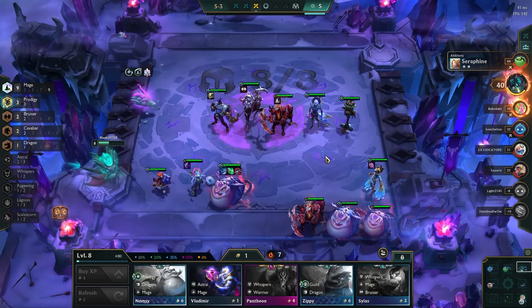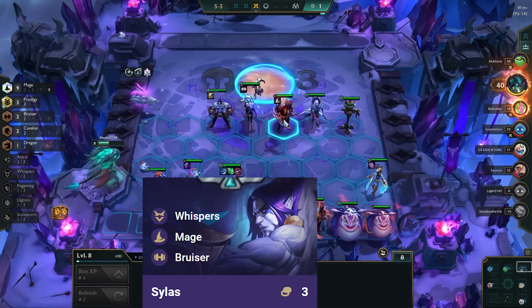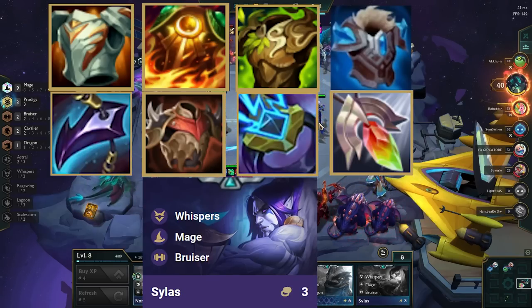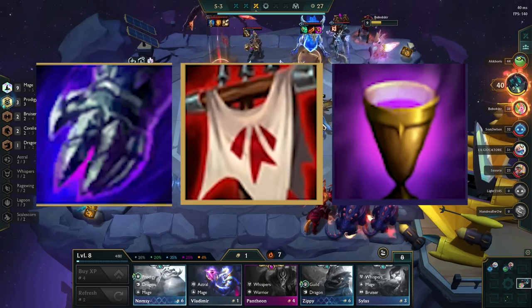After you have made Namsi items, you want to make tank items for Silas. He wants standard tank and utility items like Stoneplate, Sunfire, Warmogs, Protector's Vow, Dragon's Claw, Bramble Vest, Spark, and Redemption. If you have any more item slots, make aura items like Banshee's, Zeke's, and Chalice to further buff up Namsi.